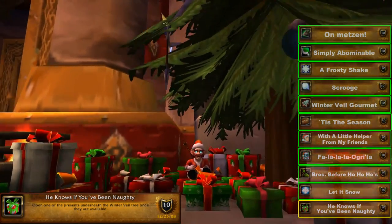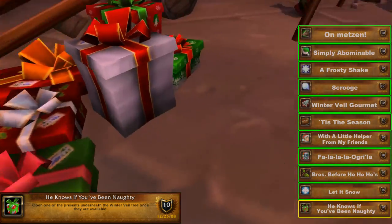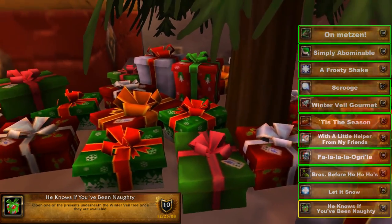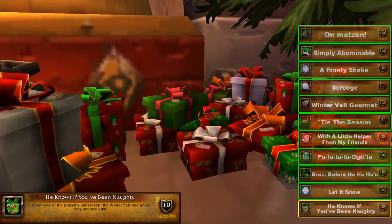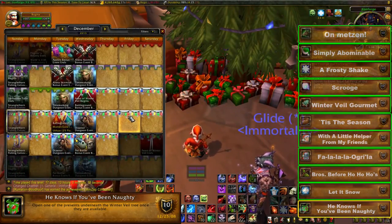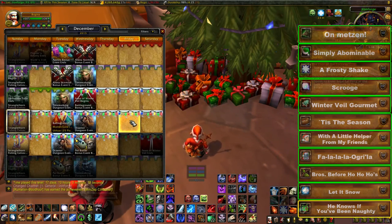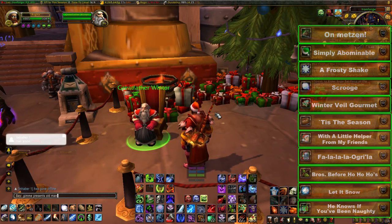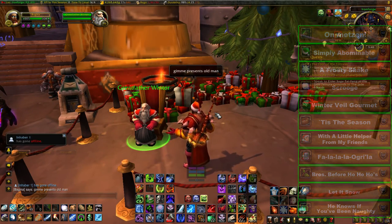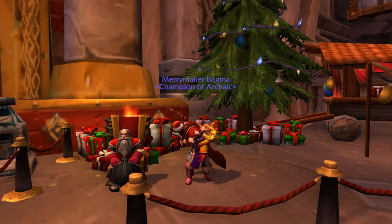For the He Knows If You've Been Naughty achievement, you may have noticed presents under the tree near Greatfather Winter that you couldn't interact with — that's because they unlock on Christmas Day, December 25th. They're right under the tree next to Greatfather Winter in Ironforge for Alliance and Orgrimmar for Horde. Grab one of them when the 25th rolls around to earn this achievement.